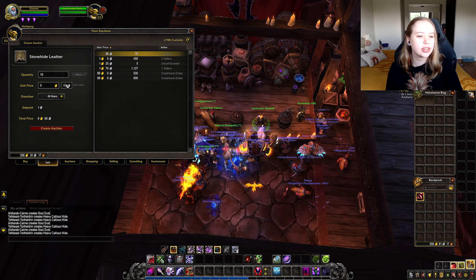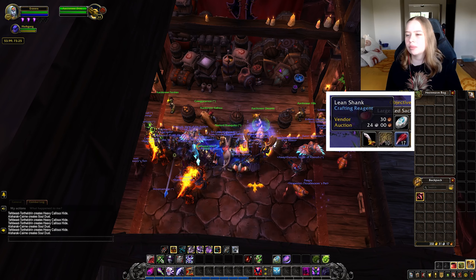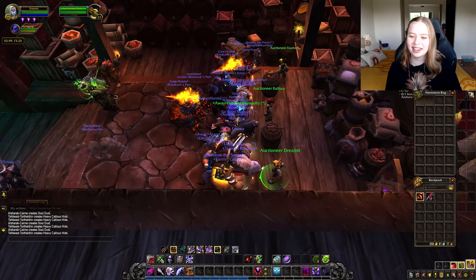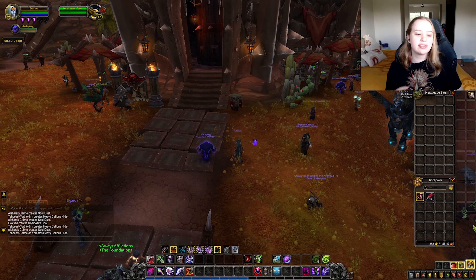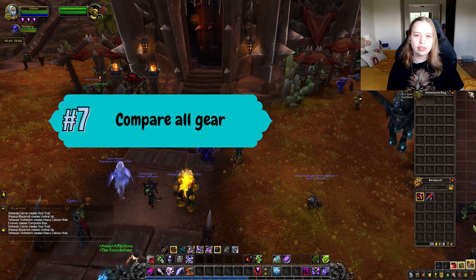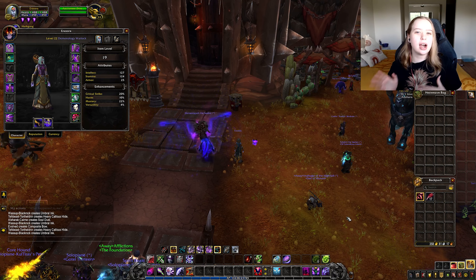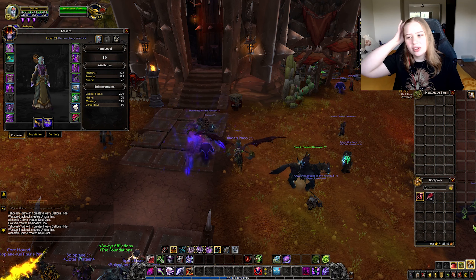That is going to be very helpful when you're trying to locate things written online if you're having trouble with a quest. Now I'm going to show you the Auctionator add-on. You can see there is an extra tab called Auctionator with cancelling and selling options. As you can see in my inventory, it says Stonehide Leather — the vendor will buy it for one, but the Auction House will buy it for 96 silver. If you drag it over, you can see it is worth 96 silver.